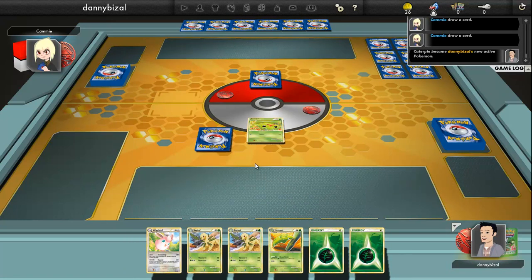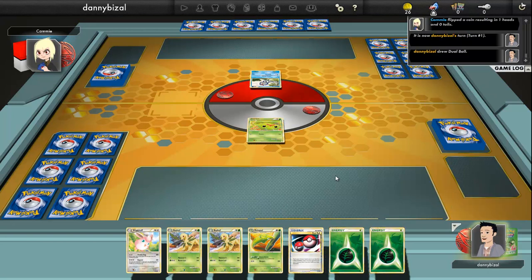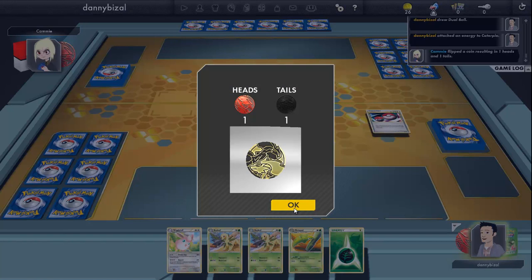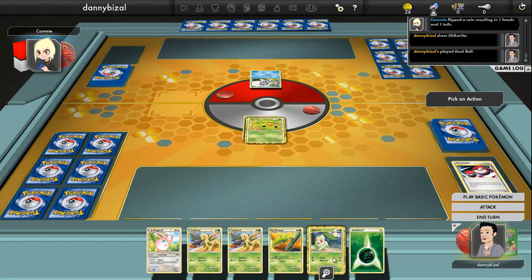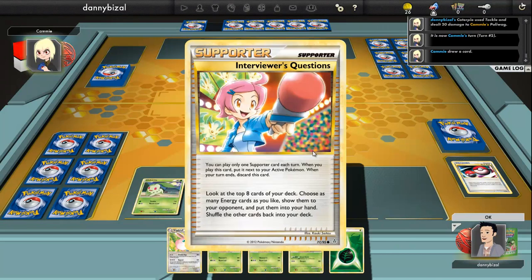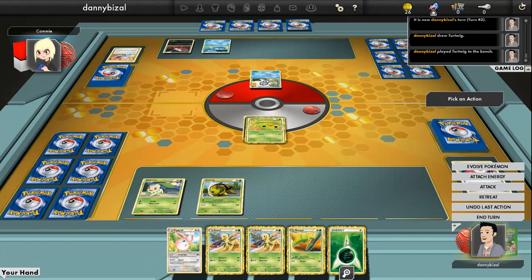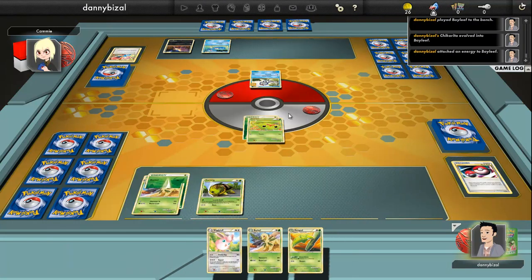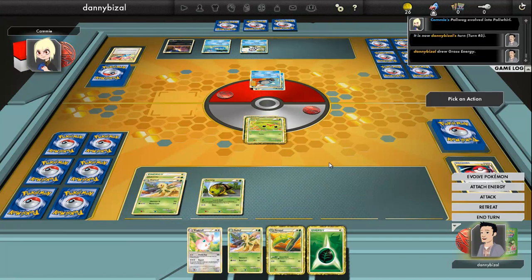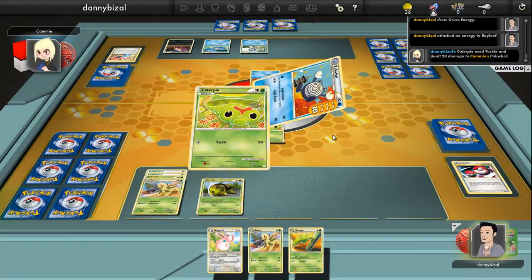I've drawn into a Caterpie straight away. Hopefully they're not fire because I'll probably put it out straight away. I'll go first - they're running water. I'm going to play my dual ball, hopefully get something. Going for a Chikorita as I have a Bayleaf in my hand, and just attack for 20. I draw into my Turtwig. There's no point in evolving that. I'll go for 20 again, and again.